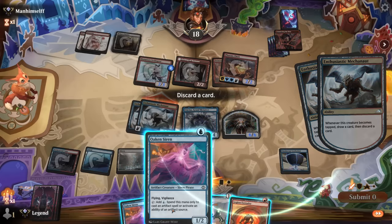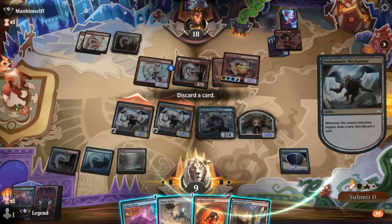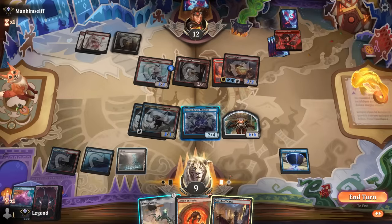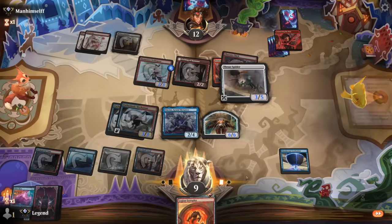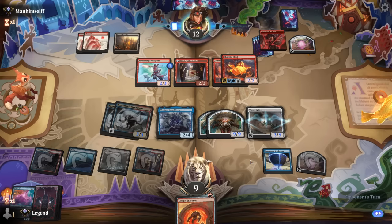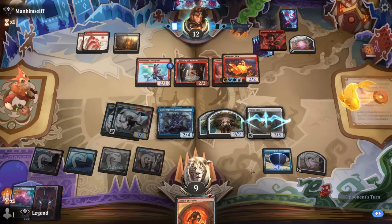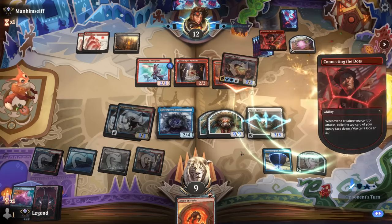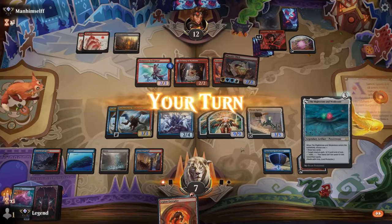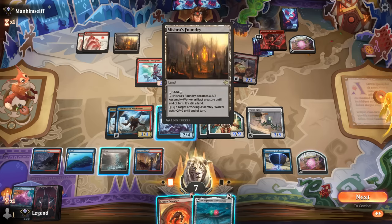Unctus is also not a bad draw, so we can play Unctus. We can afford to attack — we'll trigger Synthesizer. I'd really like to find some action here for next turn or maybe just hit a land drop. Can still play Thran Spider at the very least. It'll enter tapped but I guess it's still fine here — that way I can maybe cast Skitterbeam if I topdeck it. So we've got our defenses set up and we're also threatening lethal next turn — double Mechonaut setting up some pretty sweet turns.